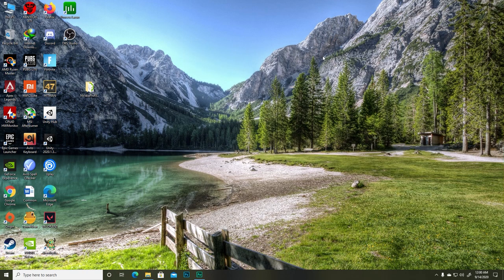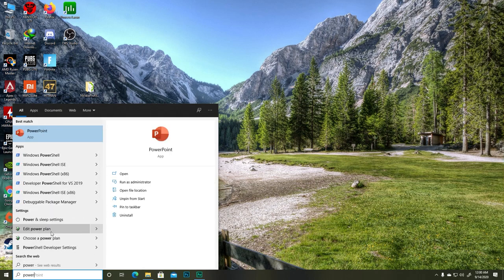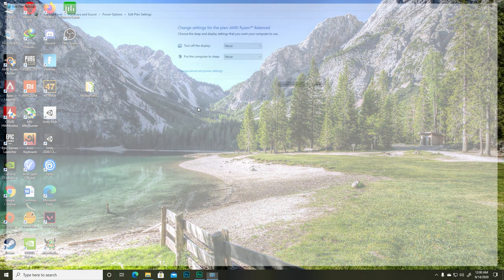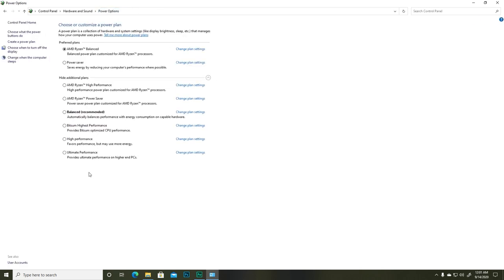Now let's make sure your PC is not on power saving mode. Type 'power' in the search bar and go to Edit Power Plan, then go to Power Options. Set the power plan to High Performance, or Ultimate Performance if that option is available.